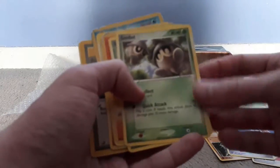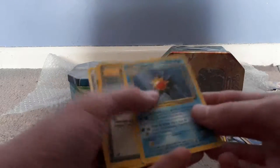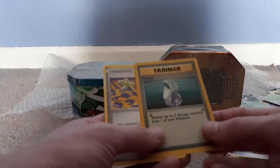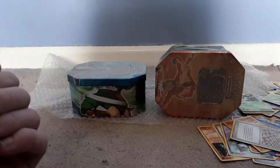We've got another Super Scoop Up! We've got another Seedot! Another Seedot! A Ponyta! Classic! A Monferno! A Potion! A Starmie! Look at the damage on these cards! Trainer! And Warp Point! That's it - that's the first tin done!